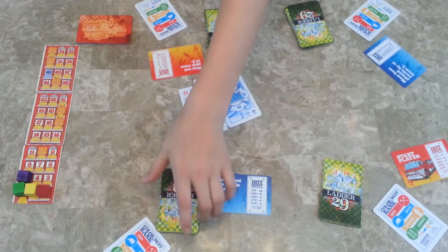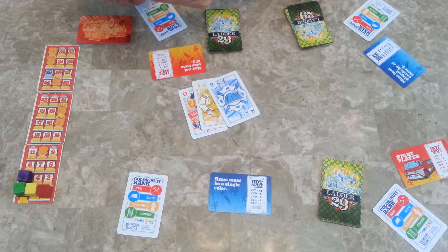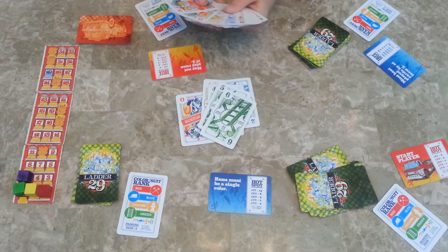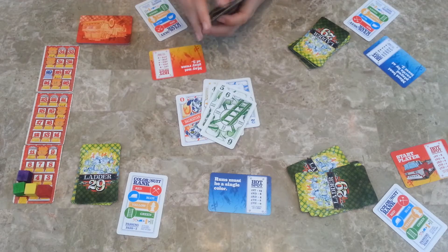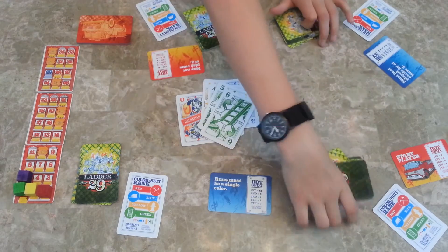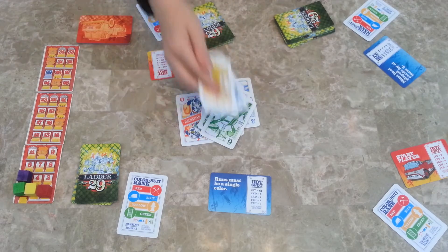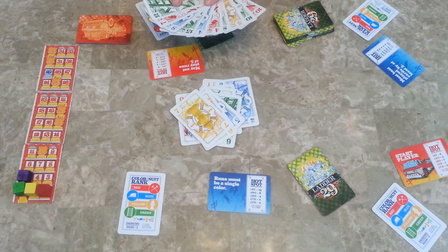Now the next player looks at their hand. It doesn't matter what place they are — they're just the player on the left. They have to play a three-card run where the ending card is higher than two. Since they can only do runs in a single color, they're going to go 4-5-6 green. It's this player's turn now — they played three green, but their card says 'may not play runs of three,' so they have to pass. The next player doesn't have a run, so they pass. Now this player plays a 5-6-7. This player has to play in a single color so they can't play, and they pass.